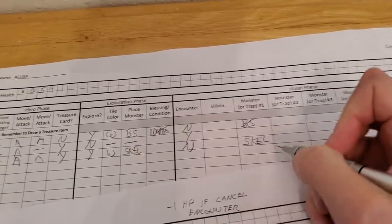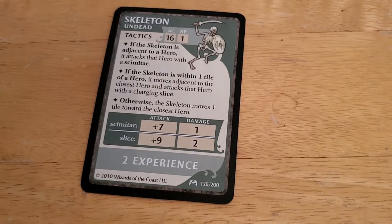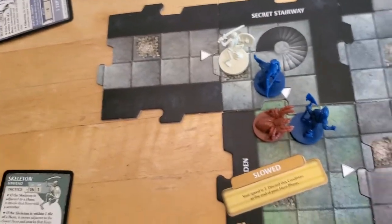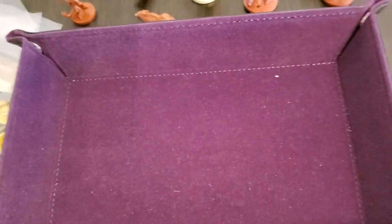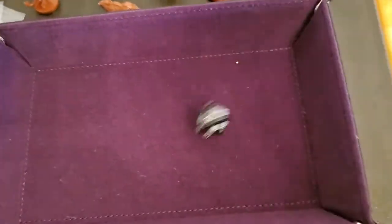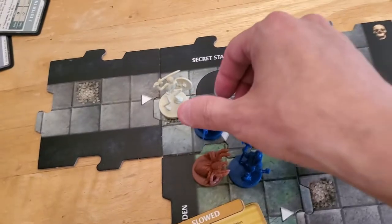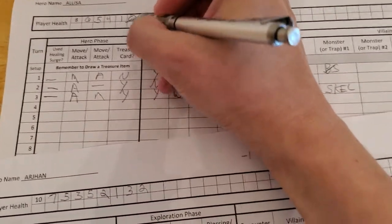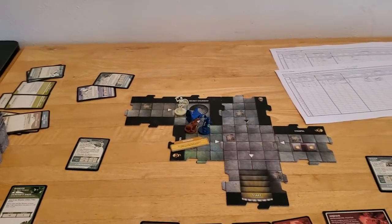The skeleton will now activate. If it's adjacent — it's not. If it's within a tile — it is. It'll move adjacent to the closest hero and attack with the charging slice. So it moves bone pile to bone pile and attacks Alyssa. If it misses, that's good, but if it hits Alyssa will go down. It has a plus nine. That's a 16, so that's more than enough to hit Alyssa even without the plus nine. So Alyssa falls — R.I.P. Alyssa. She goes down to zero. That is the end of her villain phase, marking the end of turn number three.